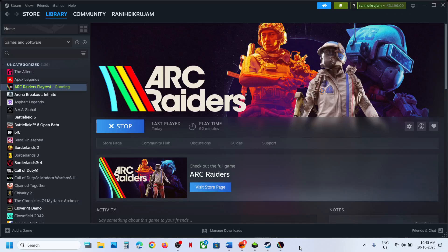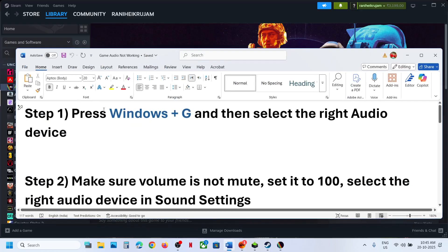Hello guys, welcome to my channel. Today in this video I'm going to show you how to fix audio not working with a game on a Windows computer. The first step is to press Windows + G to open Game Bar and then select the right audio device.